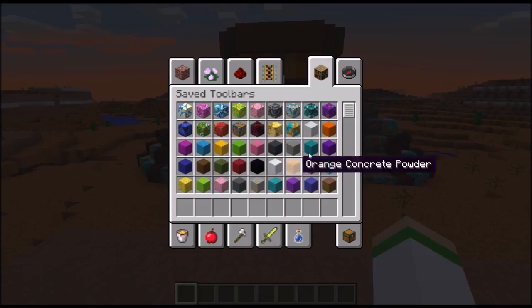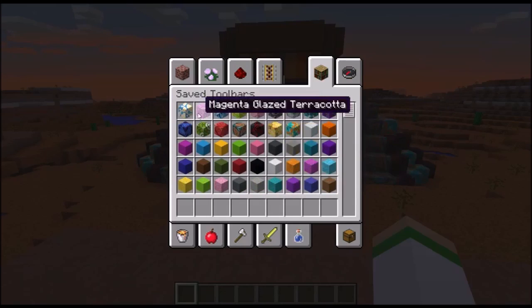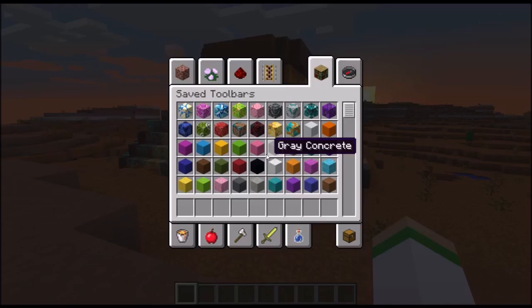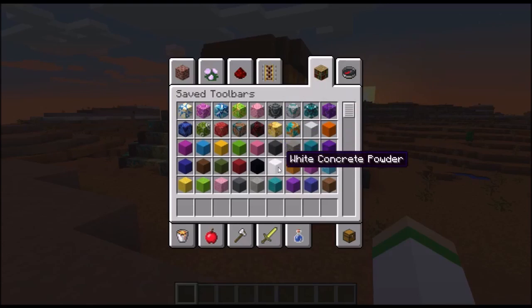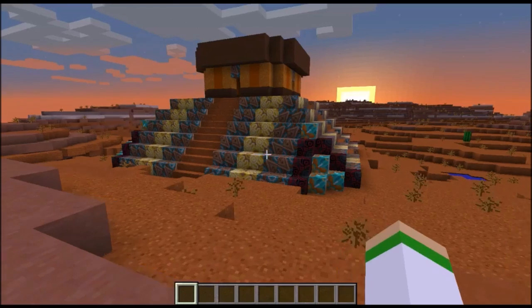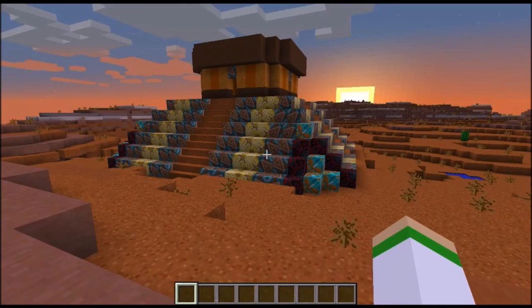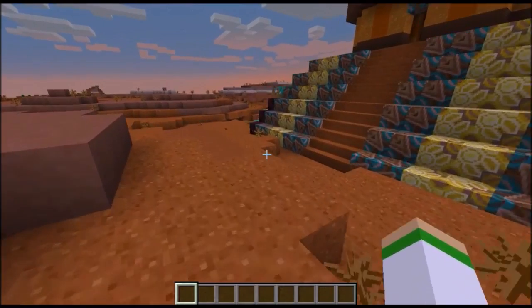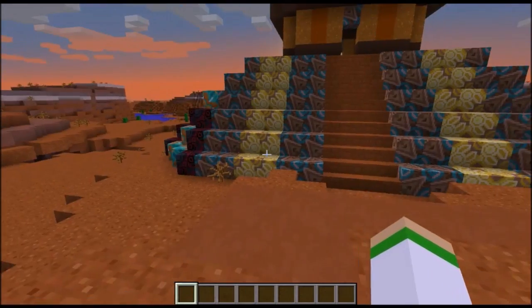But next, as you can see, you've got lots of blocks here. These are terracotta. Now, the types of blocks they've added are terracotta, concrete, and concrete powder, and they've got pretty much one for every colored dye. So I thought about what this stuff could be used for, because I heard about terracotta and I was like, okay, terracotta — what could terracotta be used for?